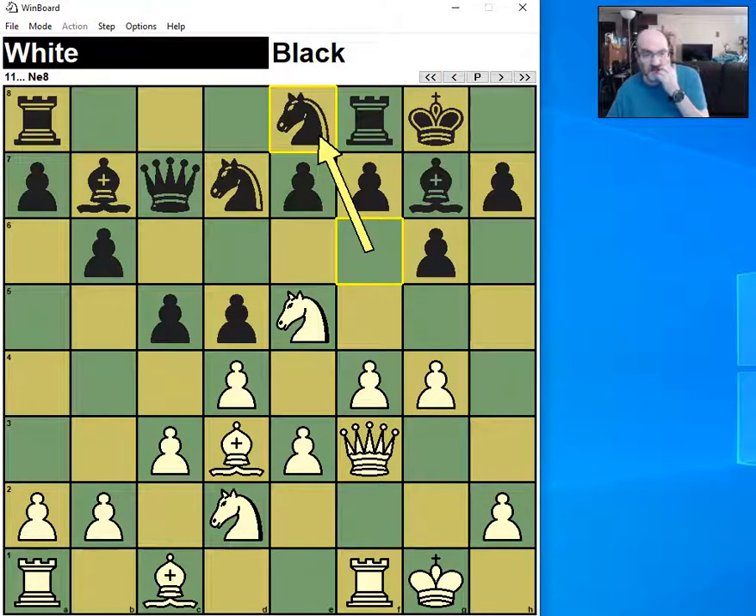This is a very common reroute to d6. On d6, you control e4, but the main point of rerouting the knight is two-fold. One is it'll open up the bishop, so now the bishop's power is exposed. And secondly, at some point it will prepare f6 and e5. E5 is a key freeing break for White, or if colors are reversed, e4 is the key break for White. So this is a very common maneuver.